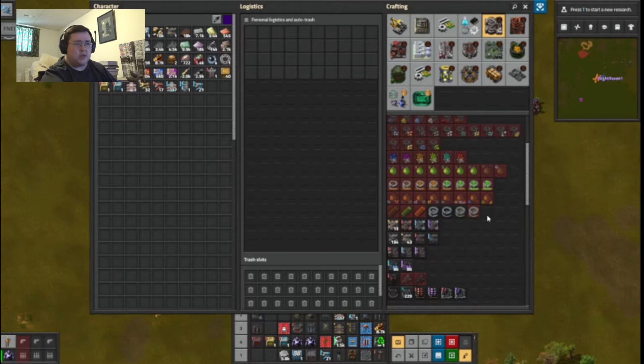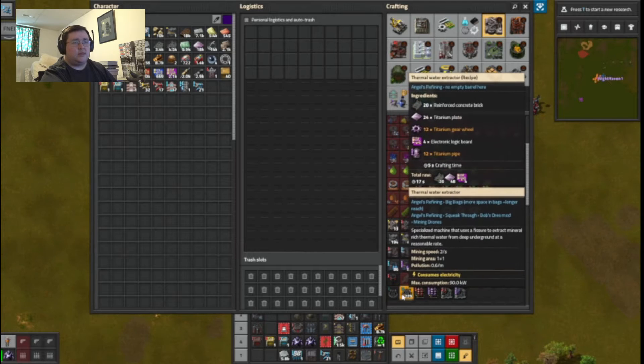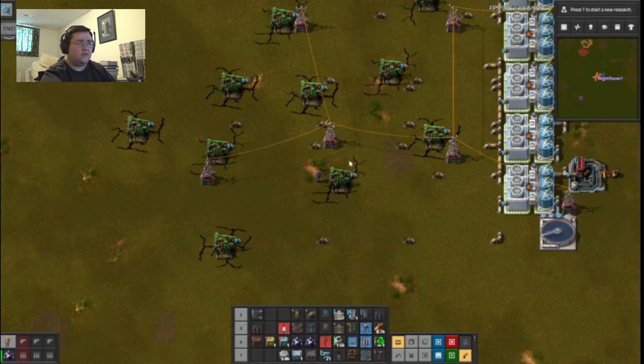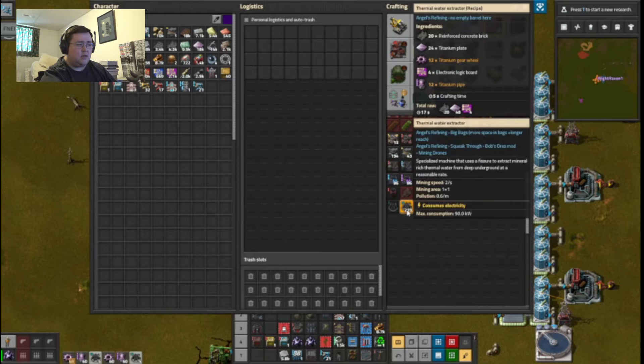I just remembered that I have access to the thermal water extractor instead of the thermal water bore. So there's one, two, three, four, five, six, seven, eight, nine, ten, eleven — so five, ten, eleven of them.